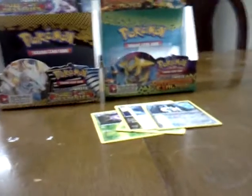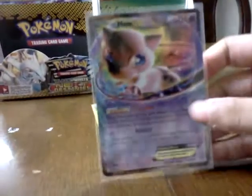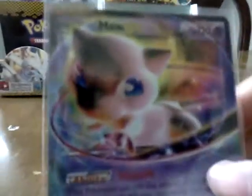Last pack was just awesome — a Mew EX. I'll show you a close up of the card, looks really awesome. And it's a really good card too. Its ability lets you use the opponent's or your own attacks.